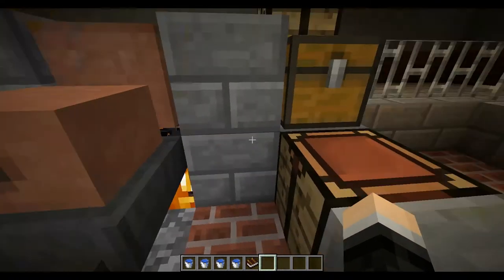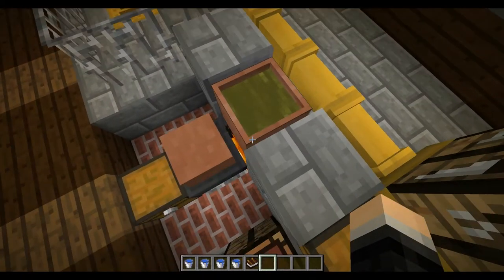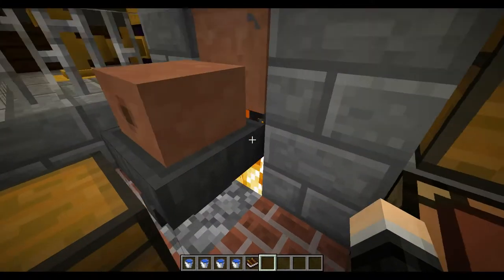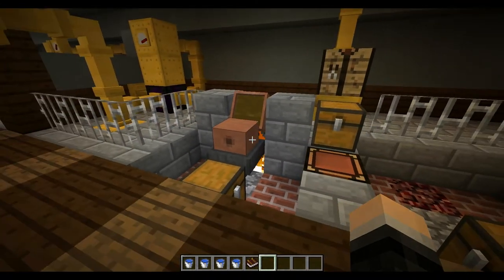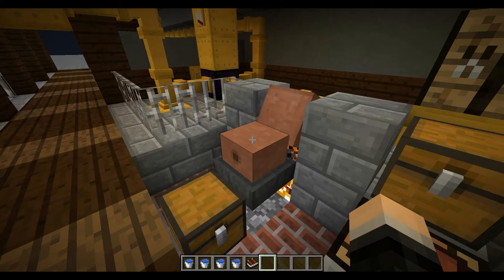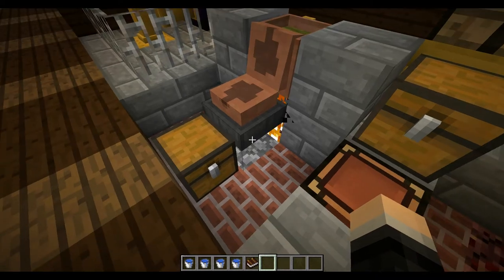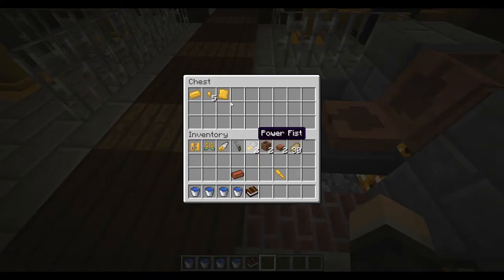Here I have a crucible full of zinc and some other stuff — we'll talk about that later. You right-click it and it pours the metal in, which is pretty cool. You can see it wobble back and forth. When you open it up there's nothing there — because it's gone into the hopper, which leads to the chest.